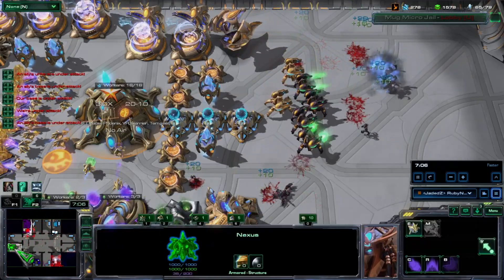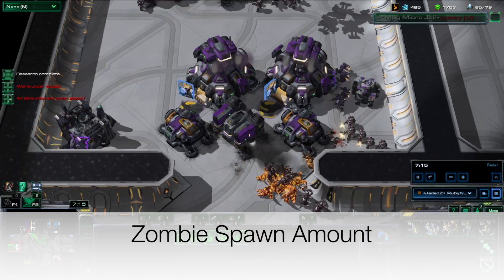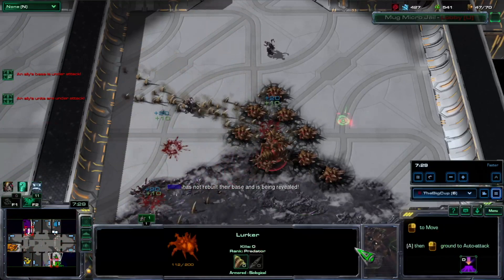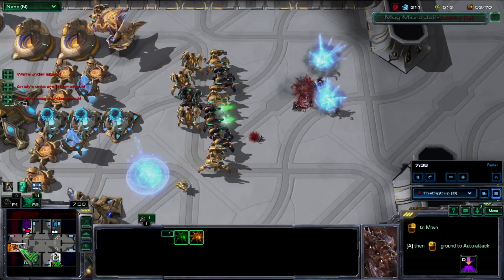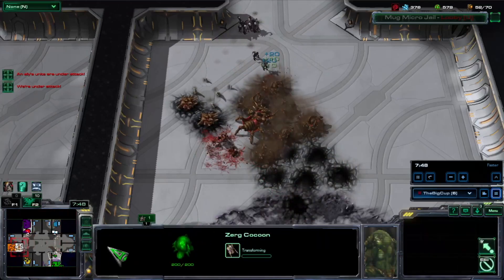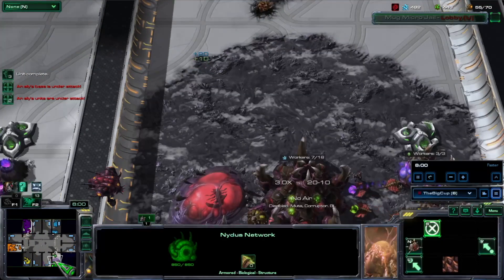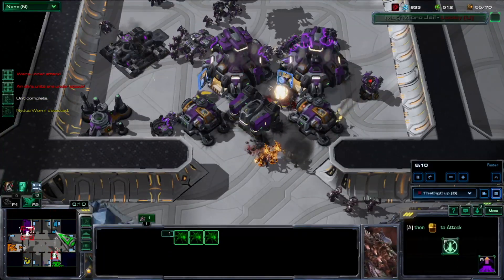Now, zombie difficulty — or the amount of zombies that spawn — is not the same for every size of map. This is an eight-player game, so there are a certain amount of zombies being spawned for eight players. If it were a smaller game, there would be fewer zombies spawning. The mathematical equation is generally 3.5 zombies per player, so if it were a one-versus-one, you would have about seven zombies spawning per second towards the two players. In this instance with eight players, times 3.5, that's generally about 30 zombies a second spawning and moving towards the players.